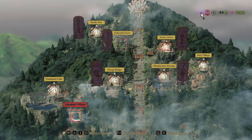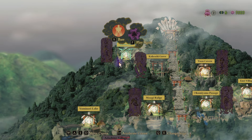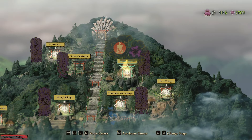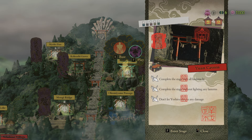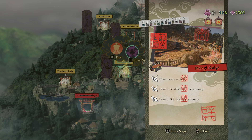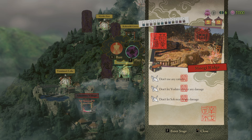Tip number one: after completing a mission you'll have to replay it to get all of the rewards. After finishing it you'll see the bonus objectives. Sometimes you can do the bonus objectives without knowing them, but most of the time you'll have to replay the mission again. You'll need hundreds of upgrade points just to play the game at a decent pace, otherwise you'll get stuck a lot. Some stages will require you to choose what bonus objective to focus on - for example, don't use any rations, don't let Yoshiro take damage, don't let Saw receive damage. Even though it's possible to do all objectives in the same mission, it's very hard, so I recommend you focus on one or two bonus objectives.